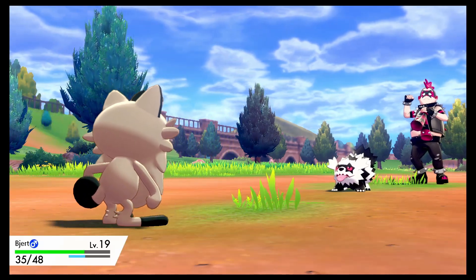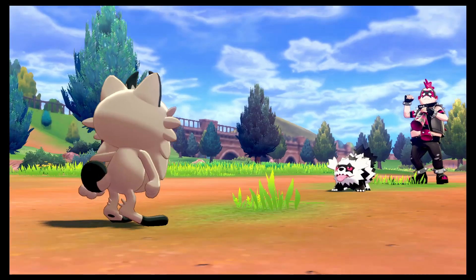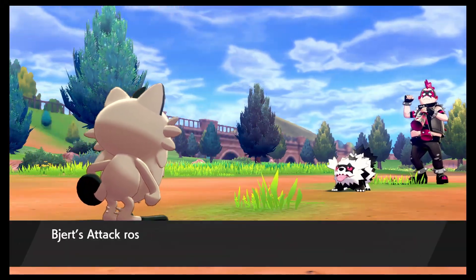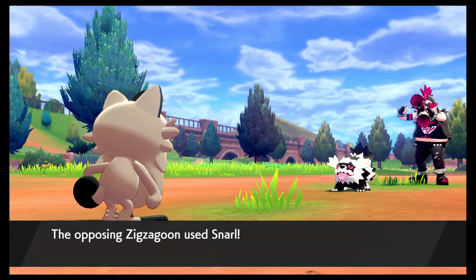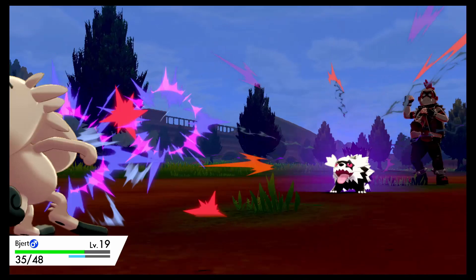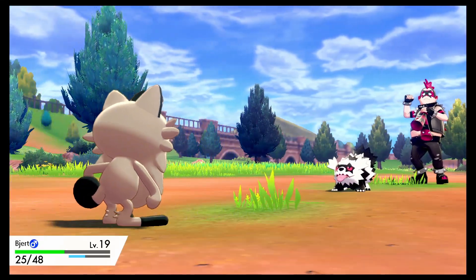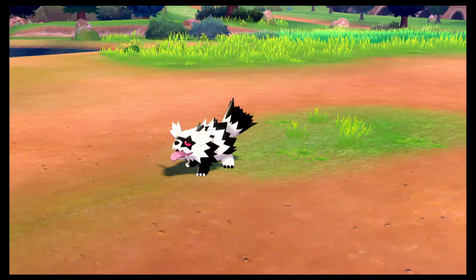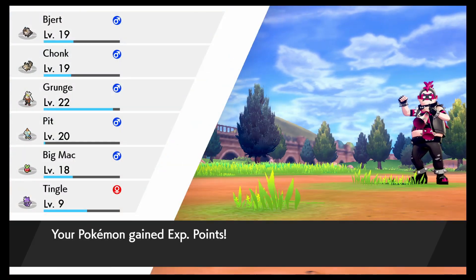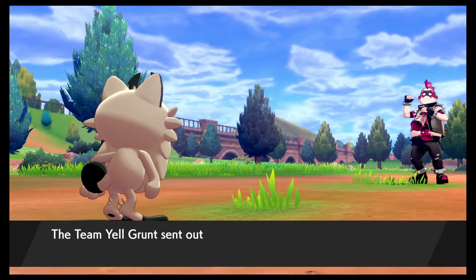So far Bjart has been pretty lackluster — yeah, he's not hitting as hard as I feel like he should be. Wonder — are we close to him evolving? It's a Pickup ability. Oh, I meant nature. The Snarling is a little worrisome. Hopefully this Metal Claw does a lot of damage. Okay, yep — that did some damage. Respect.